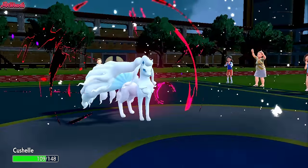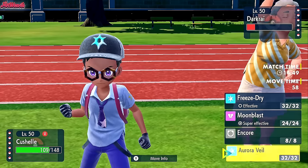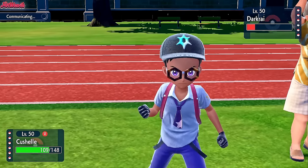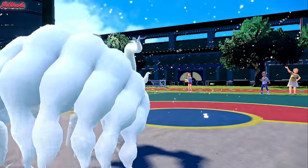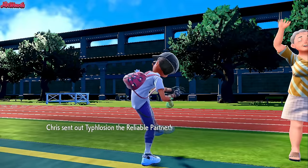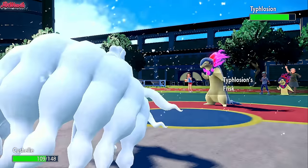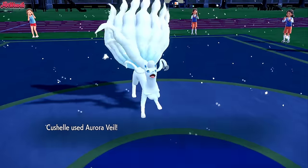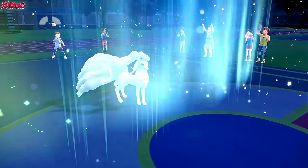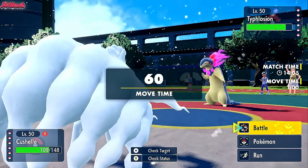Dark Pulse comes through — that's going to do no damage, but now we know they're Scarfed. We go for an Aurora Veil all the time. They withdraw the Darkrai — they don't want it to go down to a Moonblast. So they probably go into Typhlosion. Typhlosion, the reliable partner, comes in for real. They Frisk us and find our Light Clay, but it doesn't really matter — we go for an Aurora Veil. Now they know why we have Light Clay, which is obviously a thing on Ninetales anyway.